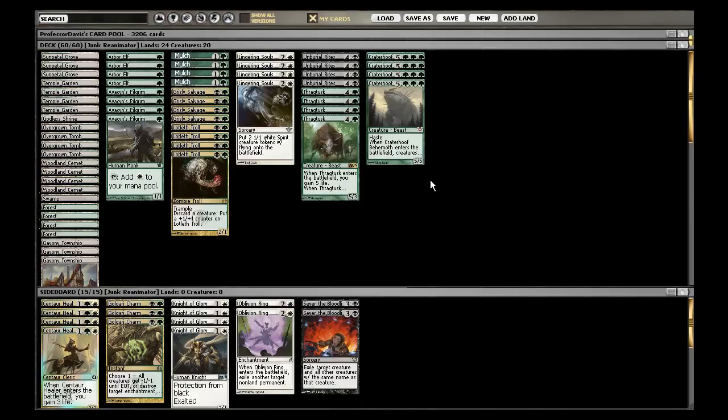But if you guys check out the list, it is almost identical — it works functionally the same. I would say it works better in the sense of having Grisly Salvage, but worse in the sense of not having Inferno Titan. But it's also only three colors instead of four, and Lotleth Troll does some things on his own.